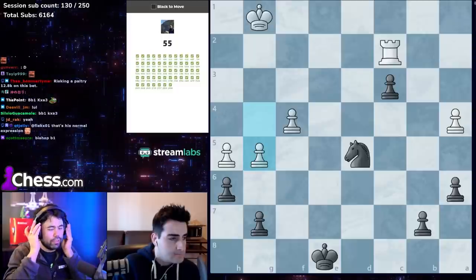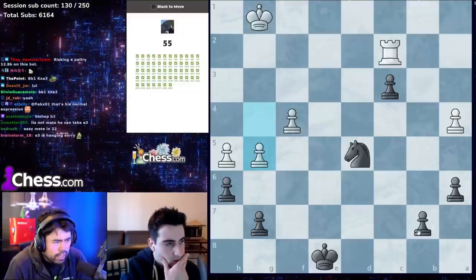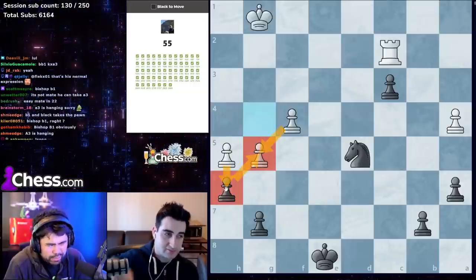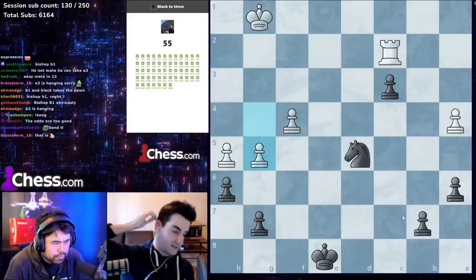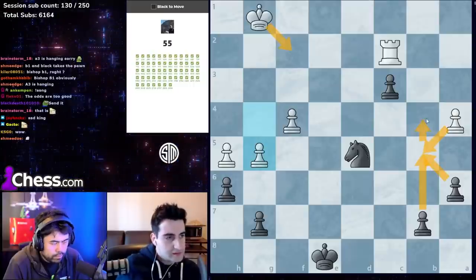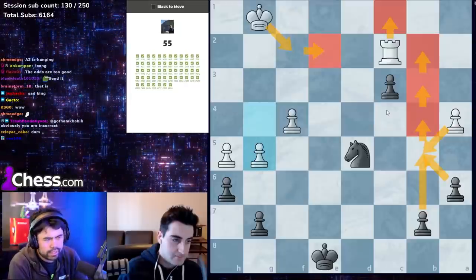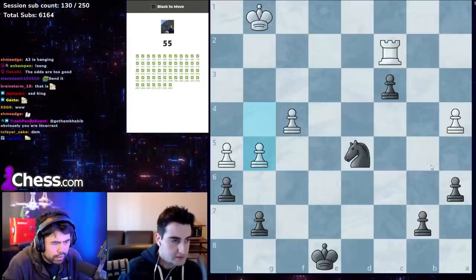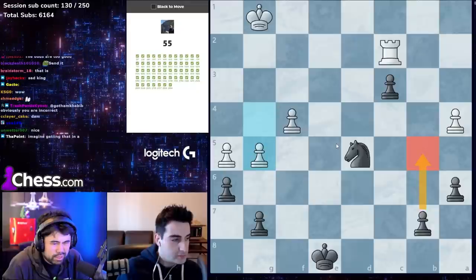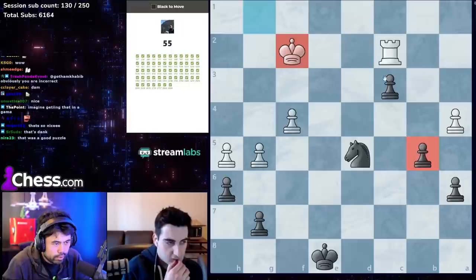G5 is played — instinct is b5. If you trade on g5 he gets a passed h-pawn, so that can't be right. It's got to be b5. If he takes, king f2, b4, king e2, b3, and we're just winning by promoting — lose too much material. That makes a lot of sense — just wins the game.